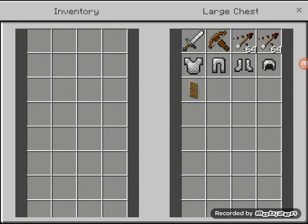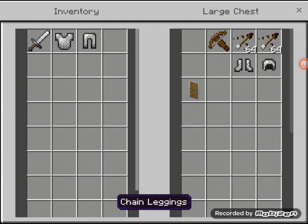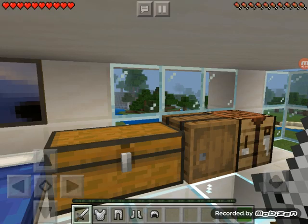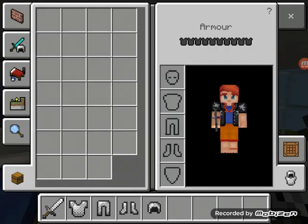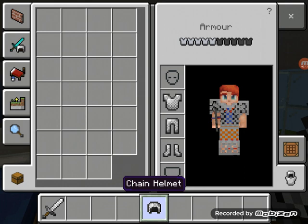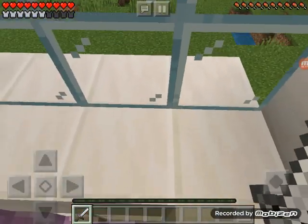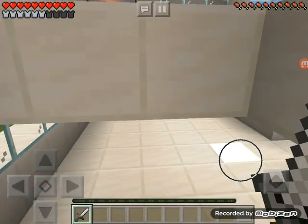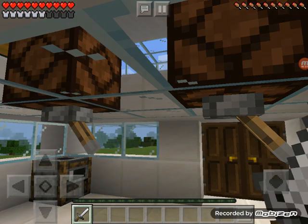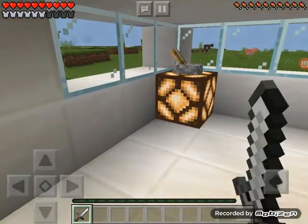Sorry about that — doorbell. I'm gonna take this and all this. I'm only gonna take that at the moment — put that on, that on, that on, and that on. I just noticed I've only got a sword, I haven't got any other important things like a pickaxe. Those look better when they're on — I'm just gonna keep them on.